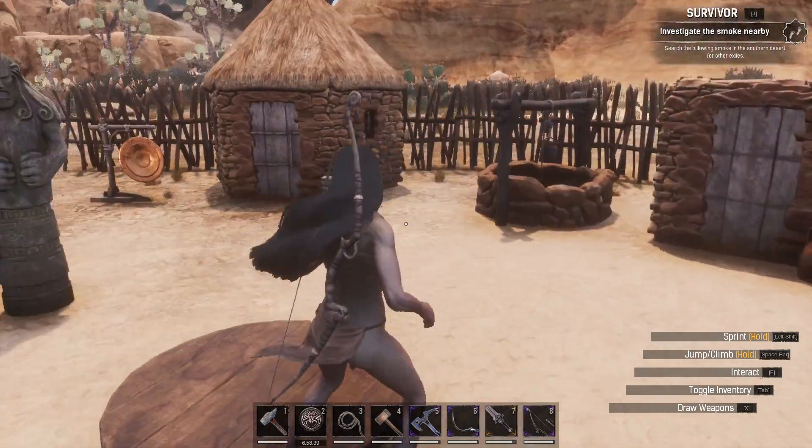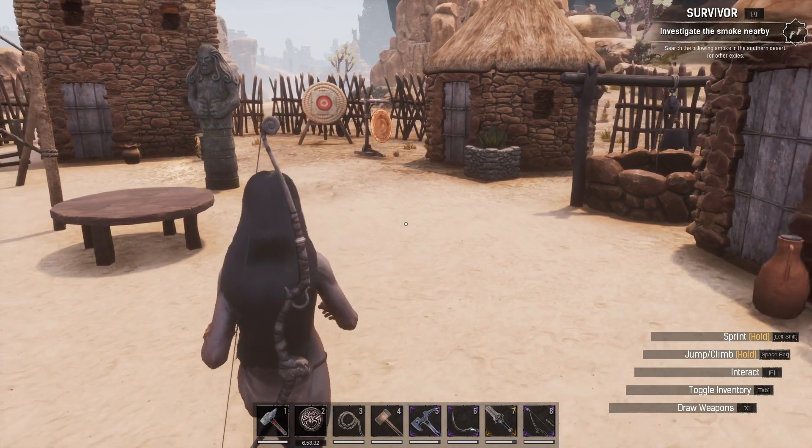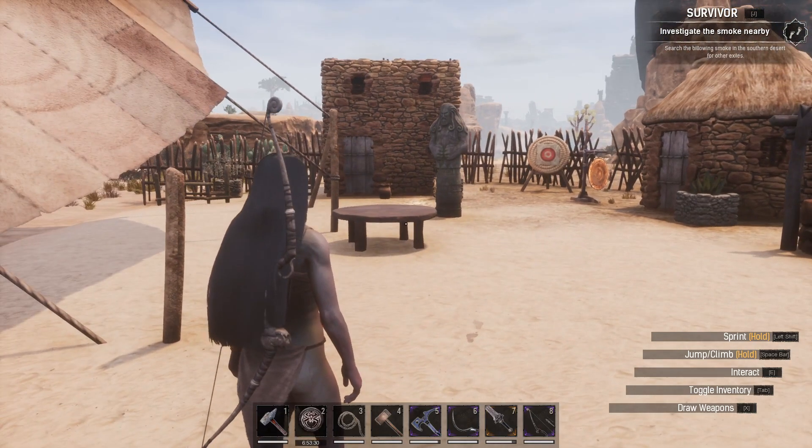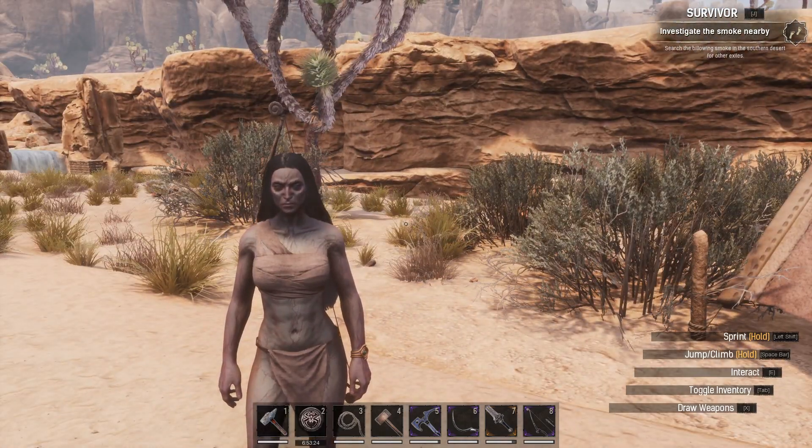I'd recommend giving yourself a village — give it a go. That's where you can store your thralls. Of course you can have a zoo nearby. A zoo is a fantastic idea by the way. It really just helps bring a bit of character to the game. Have you ever done anything like this? Let us know down below. Thanks so much for watching. Please don't forget to like and subscribe.